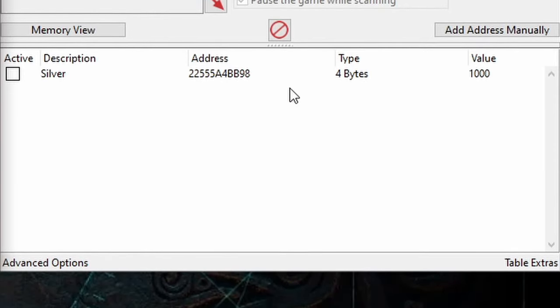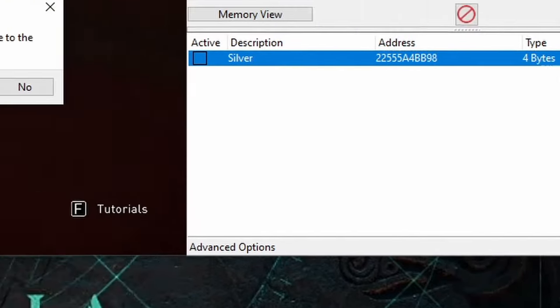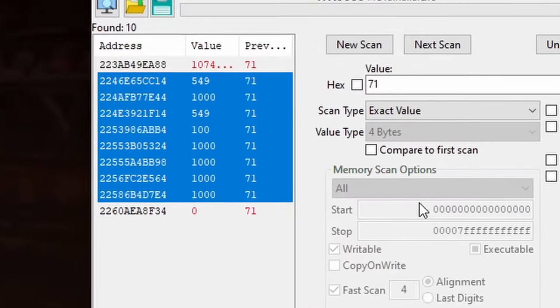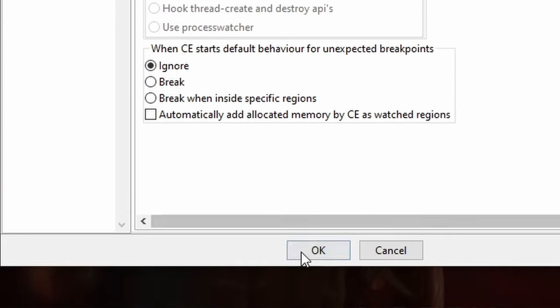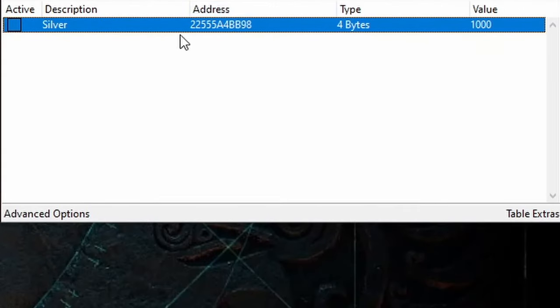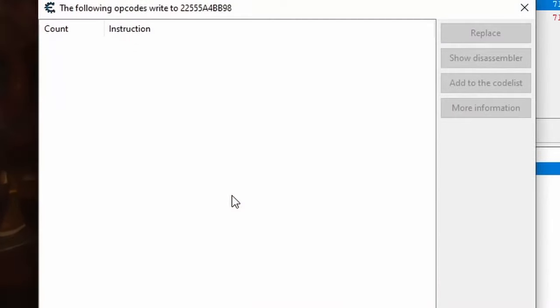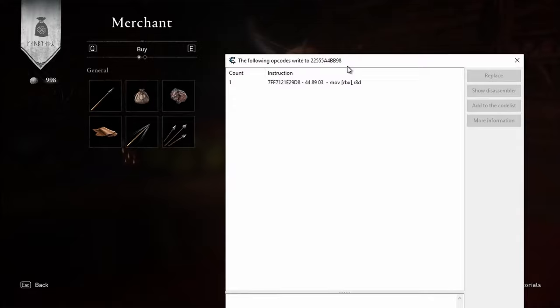First we need to find the game code that controls our items. To do that, right-click and choose Find Out What Writes to This Address. You'll see a confirmation to attach a debugger to the game. Before you click yes, head to your Cheat Engine settings, click Debugger Options, and check if Use VEH Debugger is selected. If not, click the circle next to it to select it. Hit OK to save any changes, then right-click again, choose what writes to, and click yes. The debugger window opens with nothing in it — to make something appear we need to buy something in the game. If I drag the window back up, we see something here now.